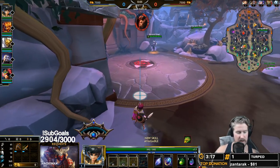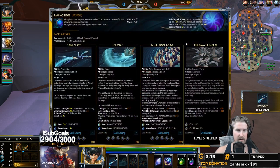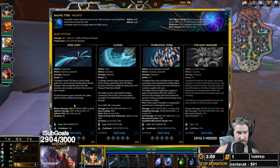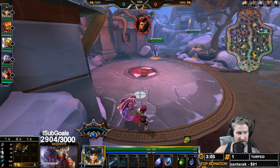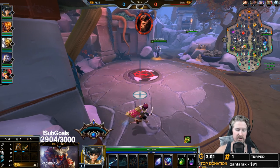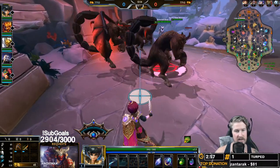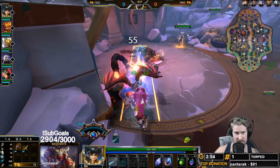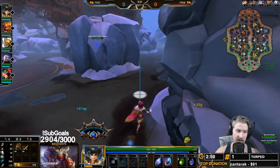With Charybdis we're going to start off with our one, although this is actually the ability we're maxing out last. We get it at level one because it's our main form of wave clear, basically giving us Rama autos for the duration. The reason you don't level it up is because the biggest damage increase it gives is damage to minions, which you simply don't need.